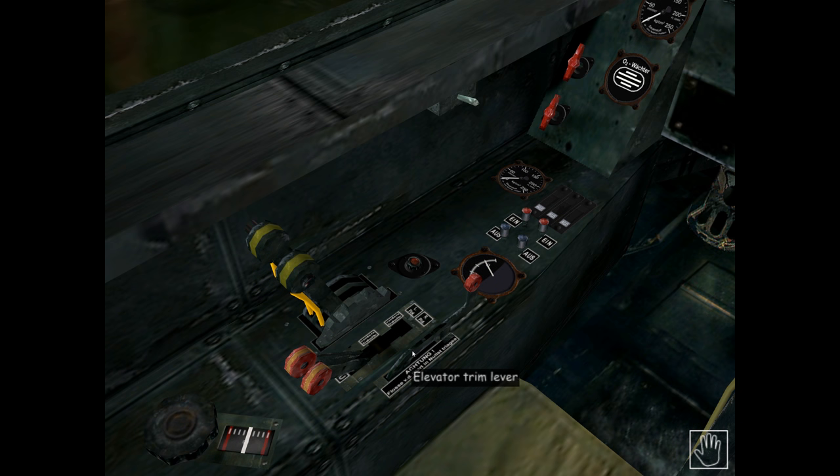To the right of the fuel cock levers we have the elevator trim lever and position indicator. To apply positive elevator trim, right-click on the elevator trim lever and hold the mouse button down. To reduce positive trim, left-click and hold until you reach the desired setting. Unfortunately, you cannot apply negative elevator trim despite the trim position indicator showing a scale below zero — this is the case whether using the lever or the keyboard shortcuts.